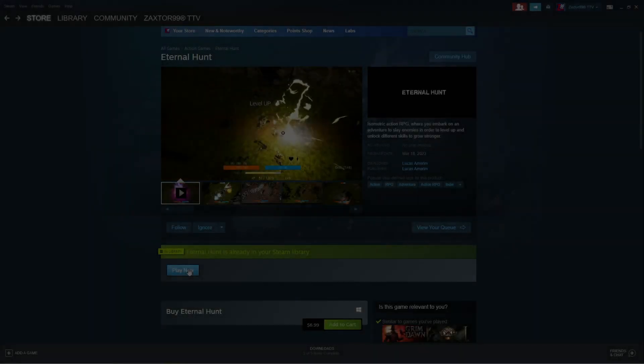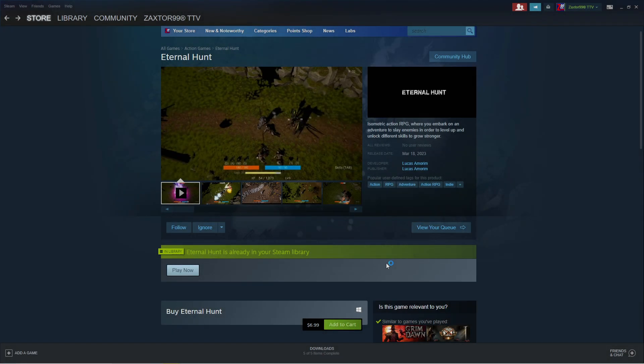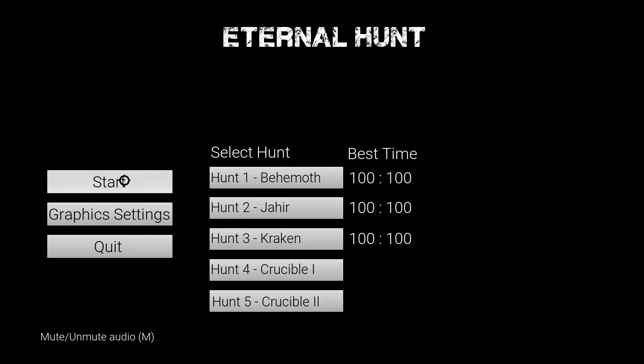All right, welcome back everybody. We're going to go ahead and launch Eternal Hunt and give this game its first Steam review. Hopefully we can cross our fingers and hope for the best. When we launch the game, this looks like an Unreal Engine game. We have a red cursor now. Let's go into our graphic settings — let's just go high. There is no audio option or anything like that.